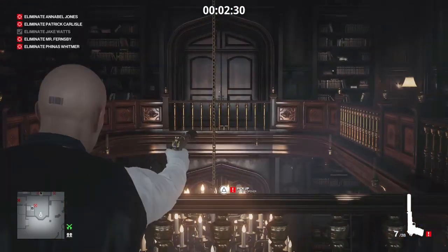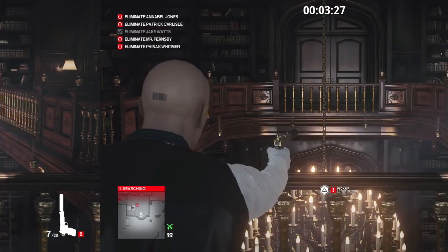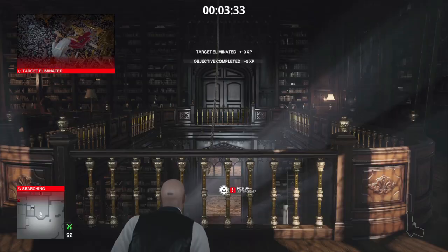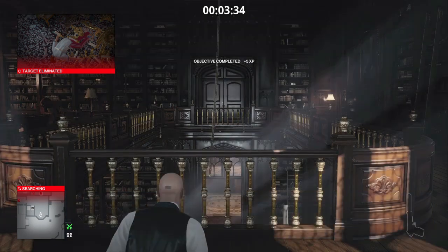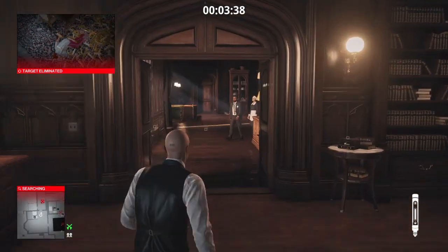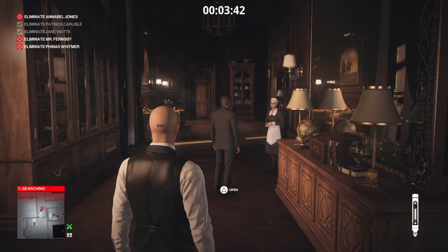We're going to pull out our silenced pistol and line up a shot with the chandelier, as Mr. Carlyle is a Falling Object elimination. At some point Mr. Fernsby will come into the room, distract Patrick, and he will move under the chandelier — at that point we can just drop it on his head.